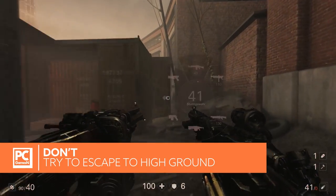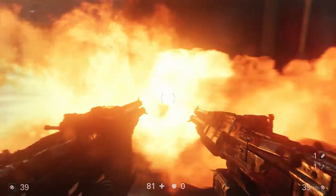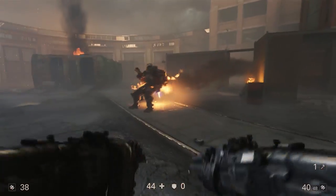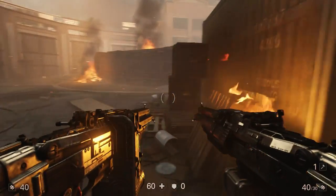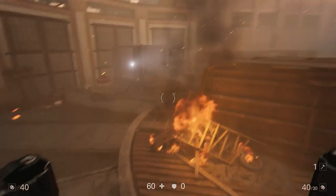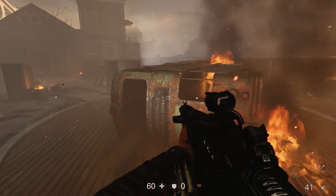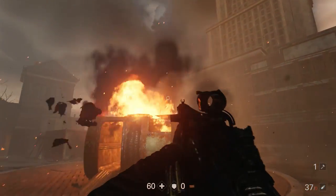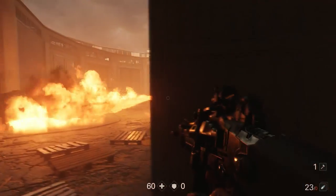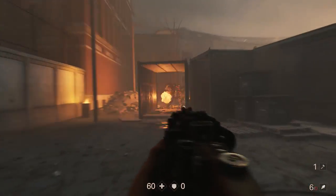Don't try to escape to high ground. In the second instance I fought the Panzerhund, it was in a train yard. One of the power suit abilities you have is stilts — you hit the jump button twice and suddenly you're on stilts, walking around slower but much higher. That's helpful for platforming, so you can jump on top of trains and look around. I tried this and immediately found out that the Panzerhund can also jump up on trains, so it really doesn't help. That said, you can use it to get a lay of the land and see where the Panzerhund might be, since in crowded areas it's difficult to see over cover.